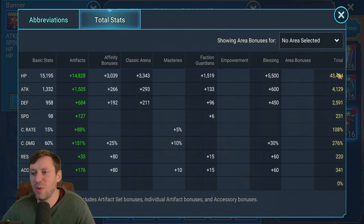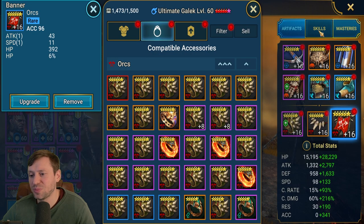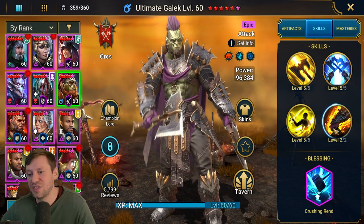43k HP - solid, that is going to give him a decent amount of survivability. 4.1k attack, 2.5k defense, so naturally he's quite tanky on defense. Pretty fast at 231 speed, 108 crit rate and 276 crit damage - a little bit overkill - and then 341 accuracy. So let's go through his skills.